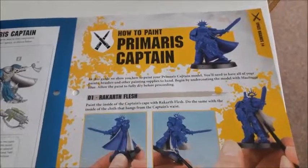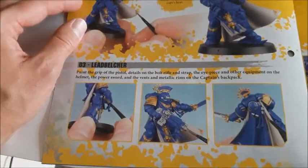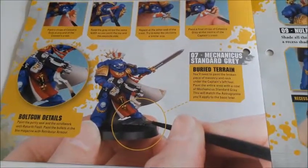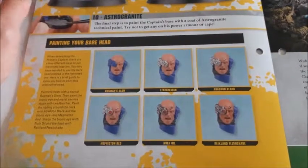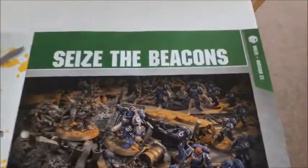Over the page, how to paint your Primaris Captain. Bog standard spray in blue to start with, then Rakarth Flesh and Retributor Armor. More Retributor Armor before going on to Lead Belcher for the various bits, Abaddon Black, and the fist in red. Celestra Grey shows you how to paint the helmet crest, Mechanicus Standard Grey for bolt gun details, shading with Agrax Earthshade and Nuln Oil. Before giving you your final model — looking pretty impressive. It does give you a detailed guide on how to paint the bare head too.